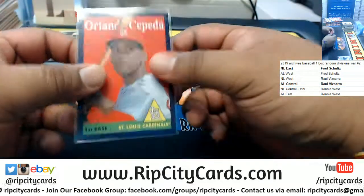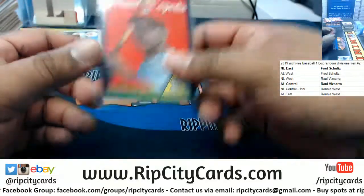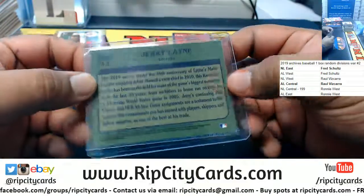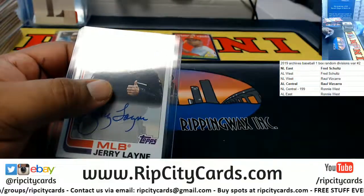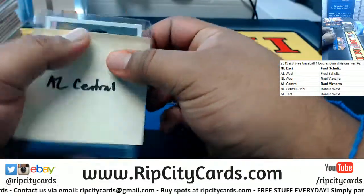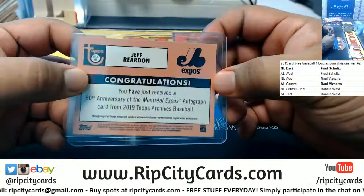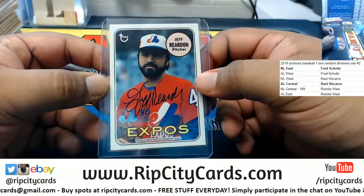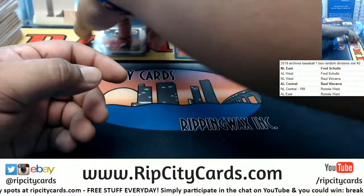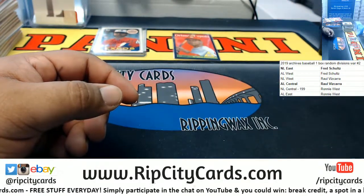So the card that won a box for Ronnie is this Orlando Cepeda numbered to 175. Jerry Lane is going to go to the AL Central — pretty sure he umpired for them at one point. And Jeff Reardon with the Expos auto, which are the Nationals, which is the NL East. Everyone that did not get a hit, you do advance to our weekly giveaway.